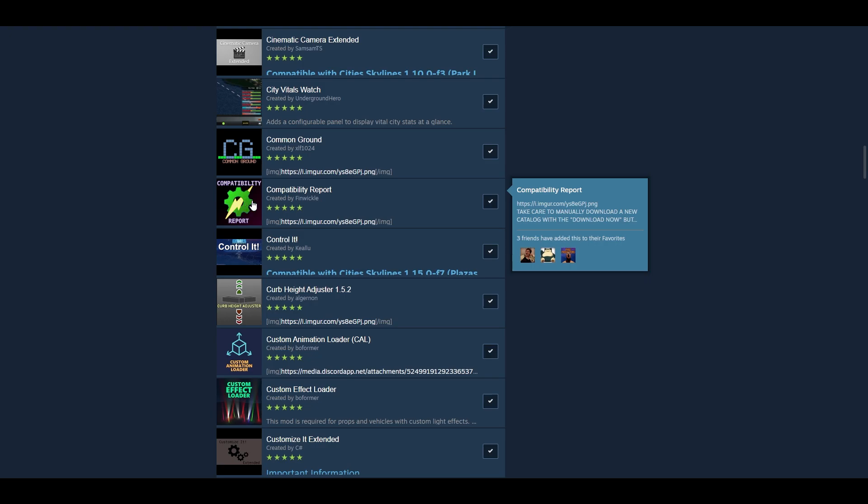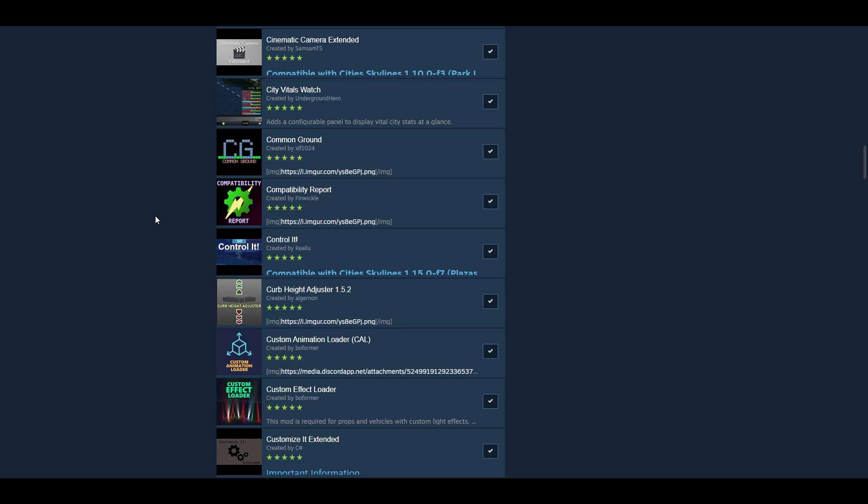Compatibility Report — I mentioned that earlier. It continues and can be used to identify when there's a mod conflict. It'll tell you automatically, or you can generate a report which will be an HTML file full of links to different mods that have issues. Elevated Stops Enabler Revisited — Max Sergei basically went through and took a bunch of mods that hadn't been updated in a while and did revisited versions of these mods to make them work again.